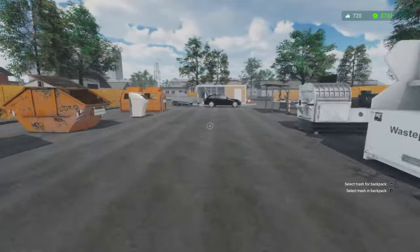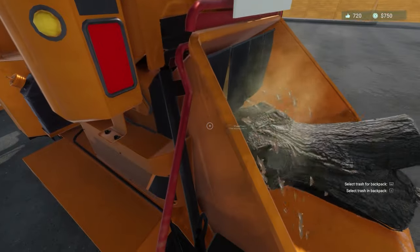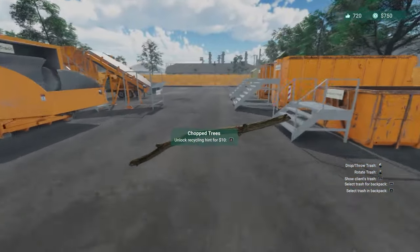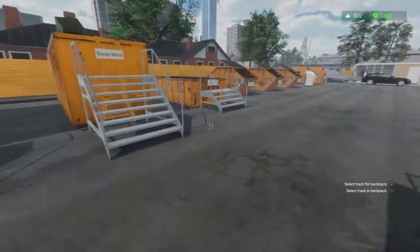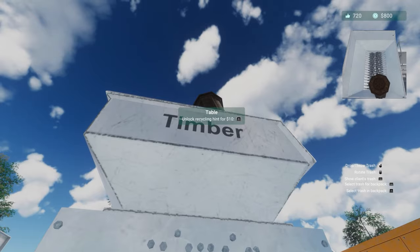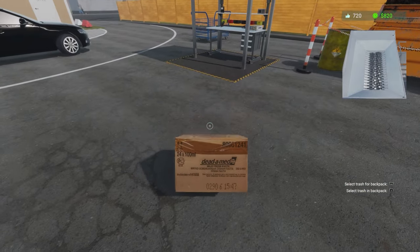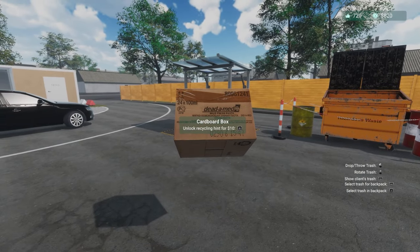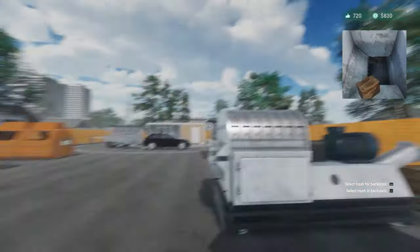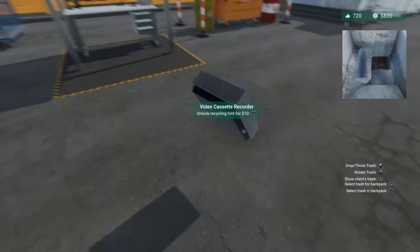I tried to put it in there and it got sent into low earth orbit. That's going to be unsorted, sadly. Let's put that stove in, and more trees in it goes. We've got some tables now to go in timber, a cardboard box, and what appears to be some sort of paste. Also a video cassette — top-loaded — and yeah, it doesn't work, what a surprise.